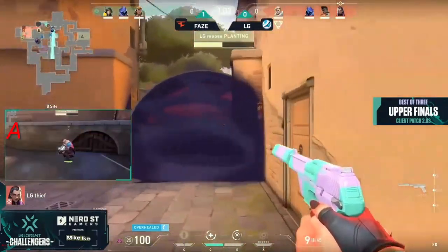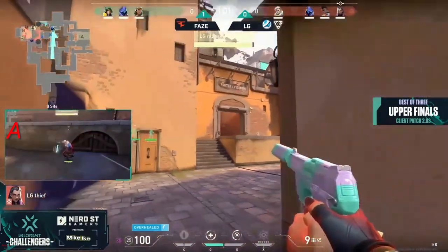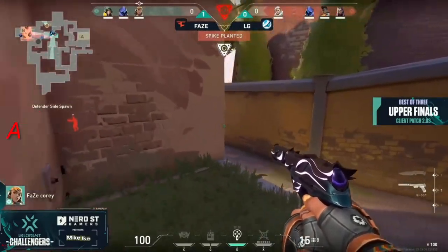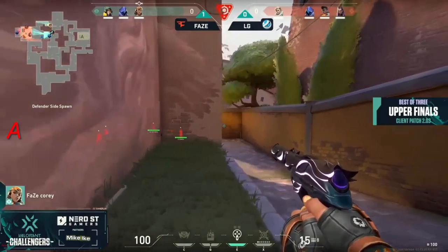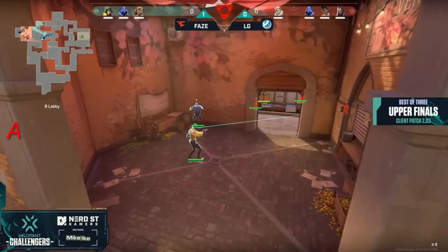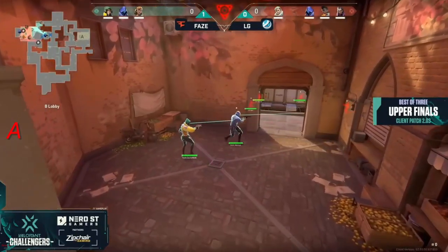Stellar might have missed the molly just a bit — trying to get logs, but actually kept his team out for a little bit. Either case they get the site, get the spike down — 3v4 retake. Nobody in B main though, so that's very good from Phase; they don't have to worry about that too much. They're going to smoke it off anyways.